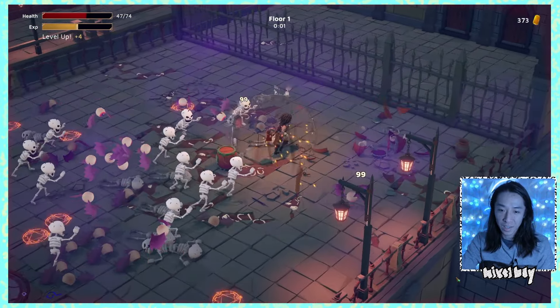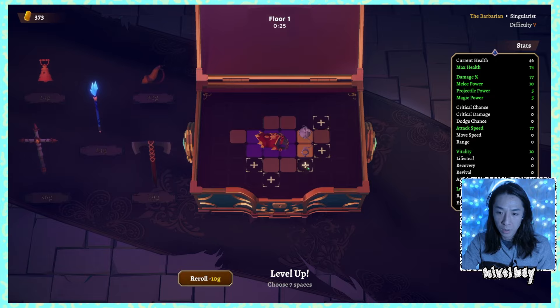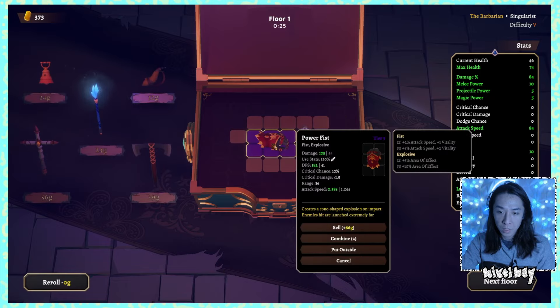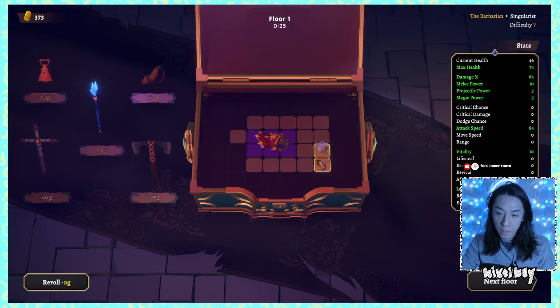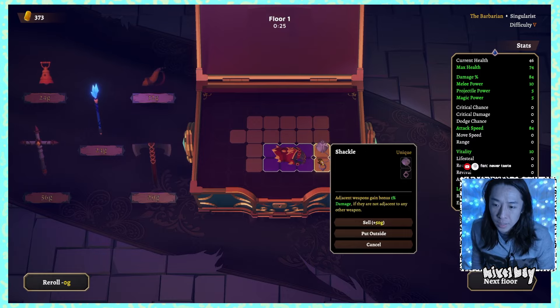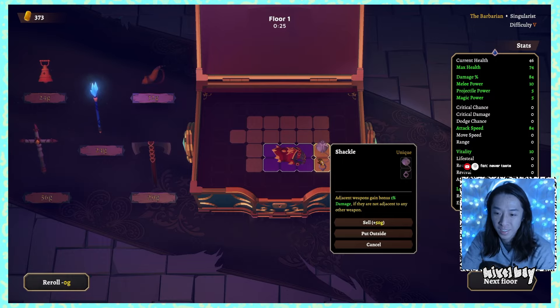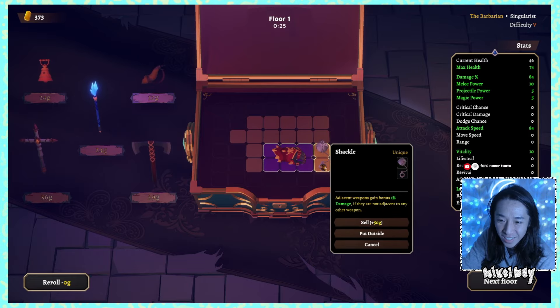What is this Shackle thing again? I'm just gonna bust this wide open. Adjacent weapons gain bonus one damage if they are not adjacent to any other weapon - that is easy. But wait, it's literally giving me just one percent bonus damage? Maybe that grows. This is a piece of crap if it only does one percent damage - I thought it grows somehow. We'll keep it for now and just buy a bunch of accessories.